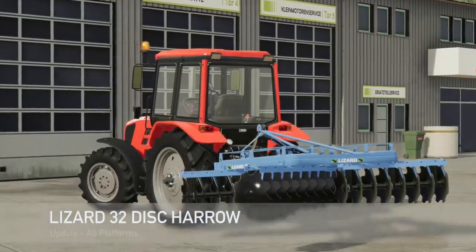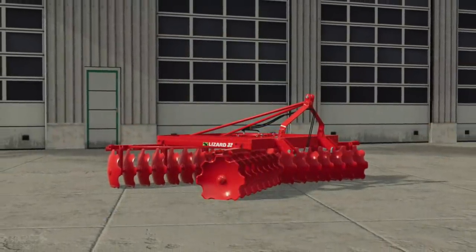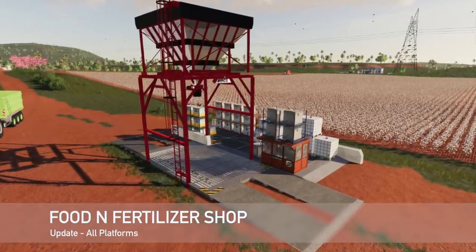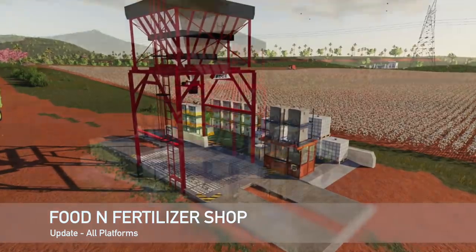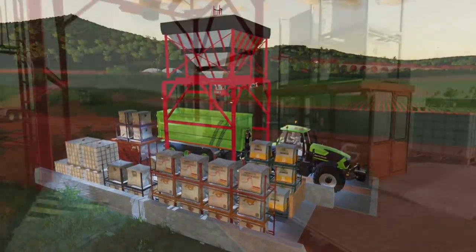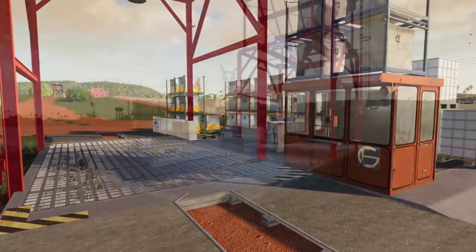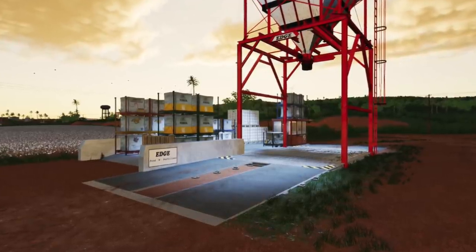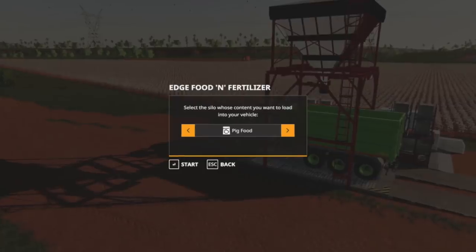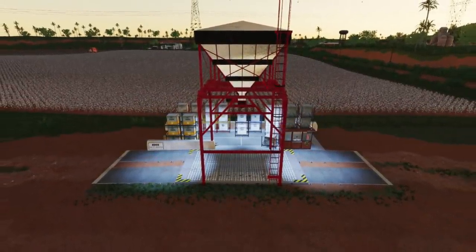Similar story for the Lizard 32 Disc Arrows — no change log, but it has an update. And your last update for all platforms today is the Food and Fertilizer Shop. This one does have a change log: version 2.0 added hay to the fill types, updated Seasons mod support, added a button for warning stripes that can be turned off in the UI, added support for some fill types, added Maize Plus support, and added the Italian translation.